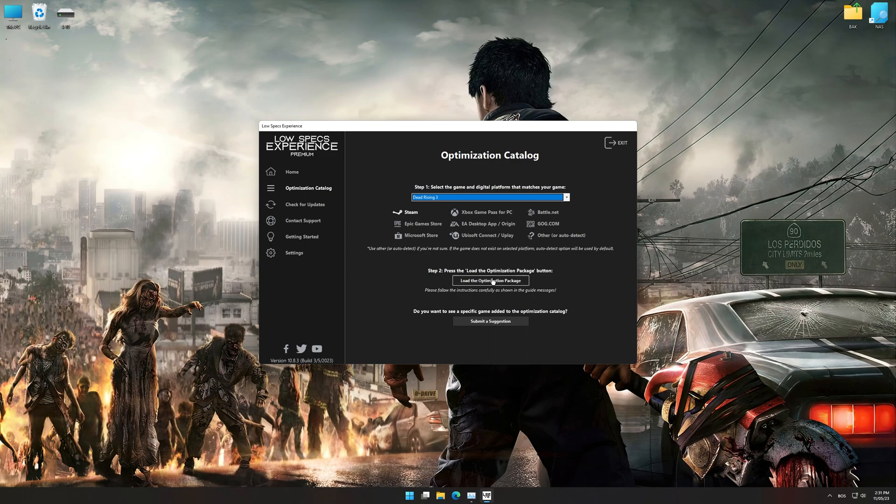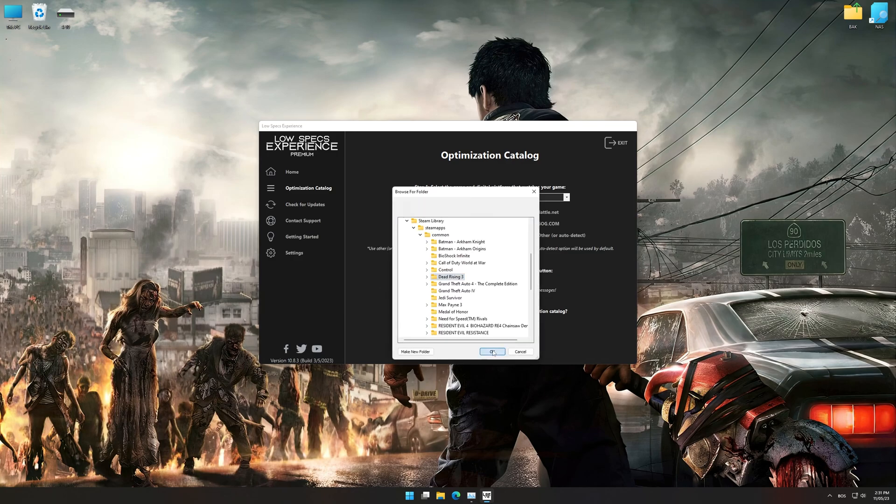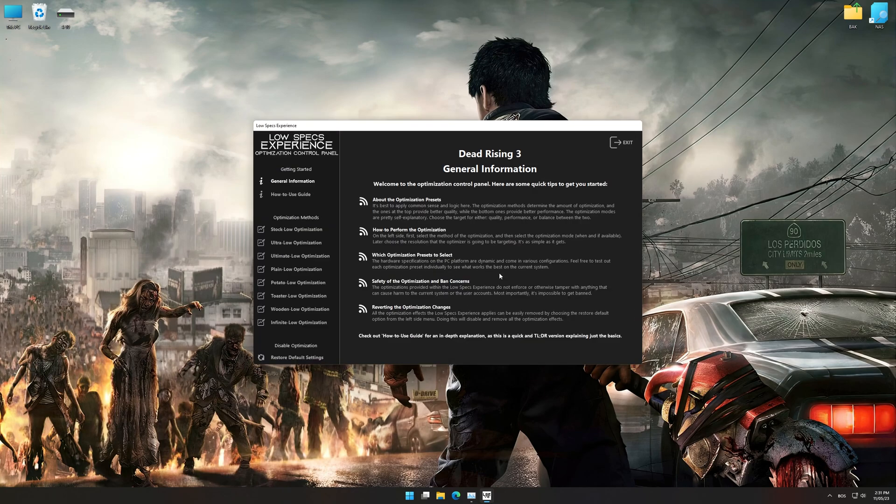Once that is done, press Load the Optimization Package. If the Low Specs Experience does not automatically verify the installation location, simply select the location where your game is installed, press OK, and the optimization control panel will load.